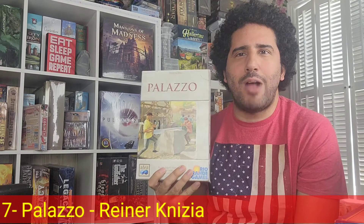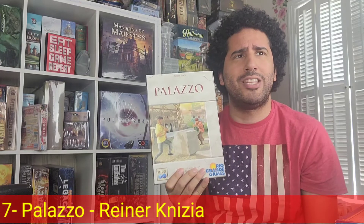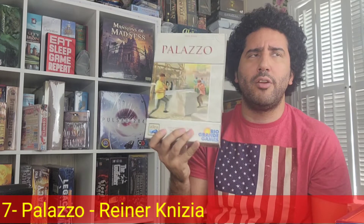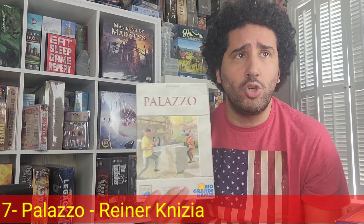My number 7 abstracted Euro is Palazzo, designed by Reiner Knizia. Very similar to Alhambra, it's a tile placement game where players use color-coded cards to purchase tiles from different markets. I like it more than Alhambra because the tile placement is more straightforward — you're trying to build different buildings as many levels as possible, ranging from one through five. Higher levels score you more points. You also try to build them in sequence, getting a one then a two then a three then a four. Tiles also have a certain amount of windows, and more windows means more points.